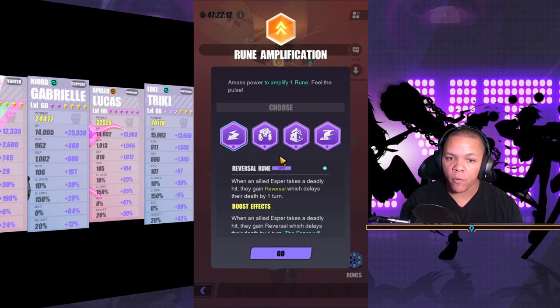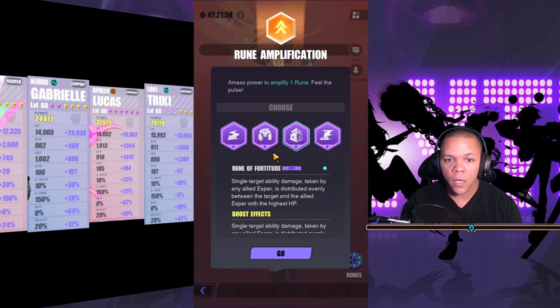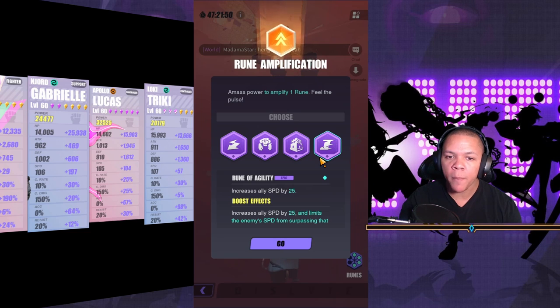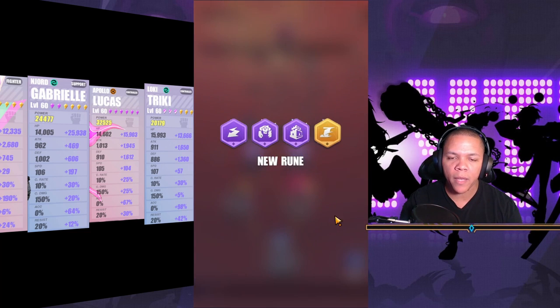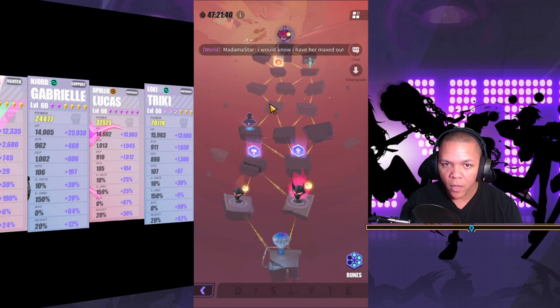So what do I have? I have Reversal. Hamstring — actually that's converts all incapacitation statuses inflicted by allied espers to petrification, which is cool. Then we have single target ability damage taken by any espers distributed evenly. I would rock that if I didn't have speed, because that's all that really matters in this whole game — speed, speed, speed. So I'm just going to go ahead and pick that.